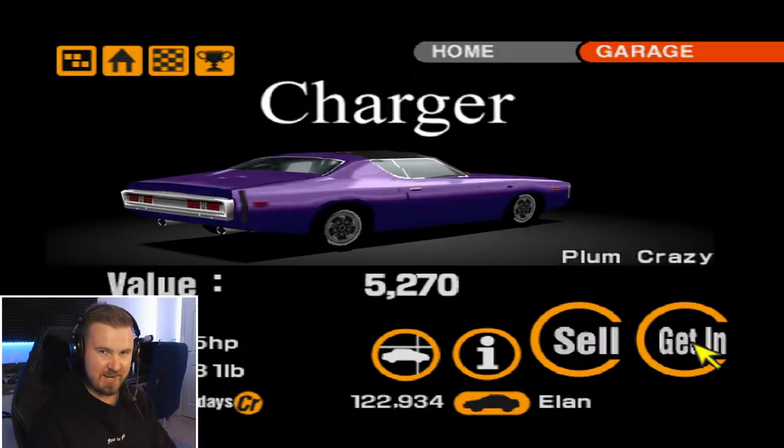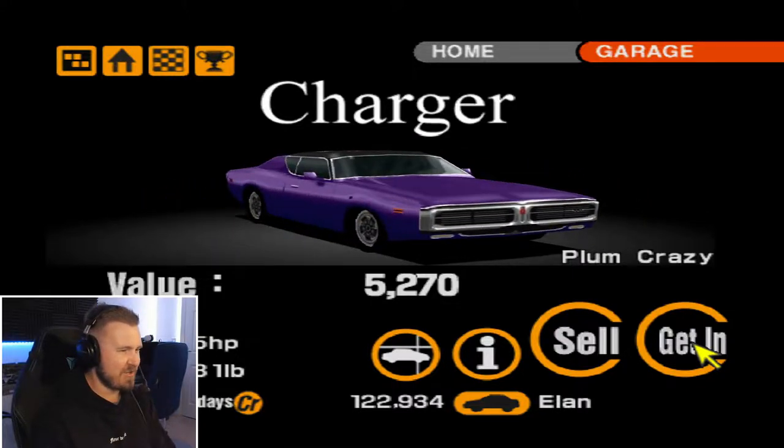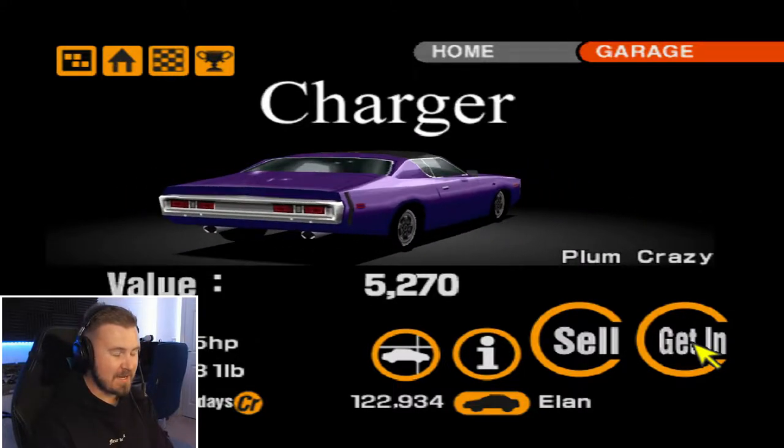Hello everybody, welcome to another episode of Gran Turismo 2 here on Chas Draycott Media. Now before you is the magnificent plum crazy Dodge Charger from 1971, which we currently have at 405 brake horsepower.